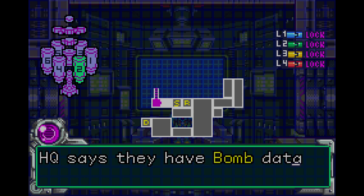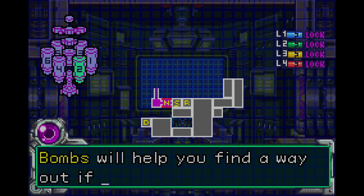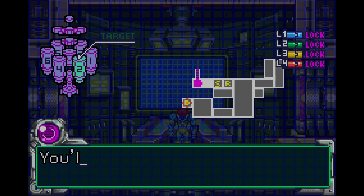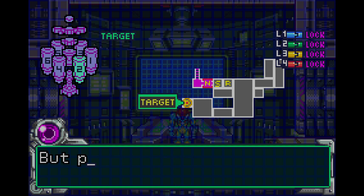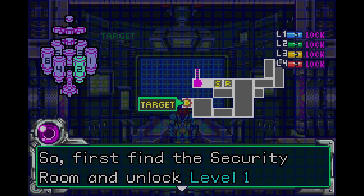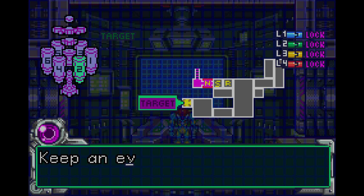HQ says they have bomb data ready in the data room. Bombs will help you find a way out if the SA-X traps you. The data room is here but it's sealed by a level one hatch. You'll have to find the security room and release the level one locks. But per safety protocols, it's not marked on the map — you'll have to find it on your own, somehow, Samus. So first find the security room and unlock level one hatches, and then go to the data room and get that bomb data. Is your objective clear? Yes. Keep an eye out for SA-X.